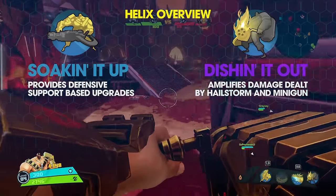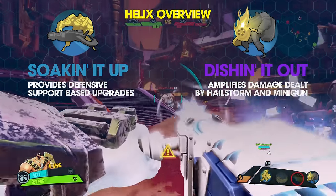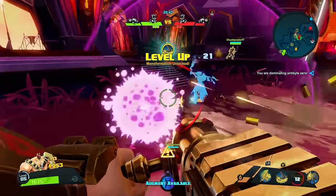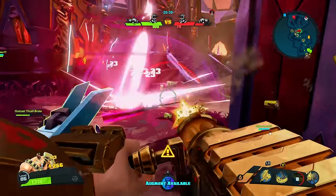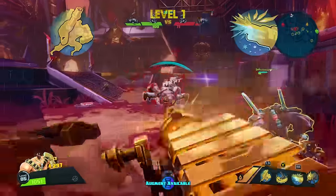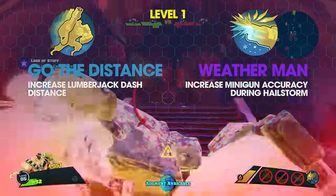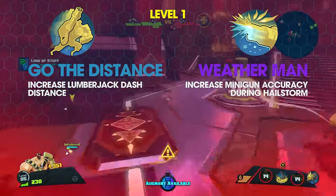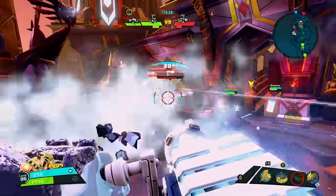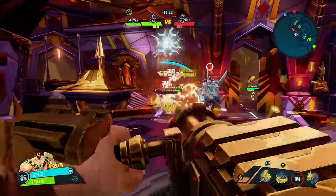Montana's helix build offers two main paths. Soaking it up on the left includes support and tank helix upgrades, while Dishing it out on the right focuses on maximizing DPS. At level 1, the left option Go the Distance increases Lumberjack Dash's distance by 50%, while the right option Weatherman increases minigun accuracy by 30% while Hailstorm is active. Weatherman is the clear choice here regardless of role, since Hailstorm should almost always be active in combat. Go the Distance focuses on Lumberjack Dash, which just isn't a priority.